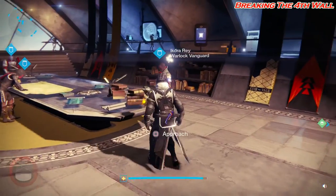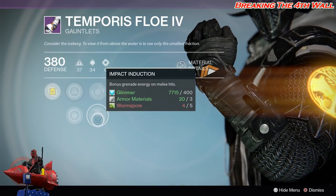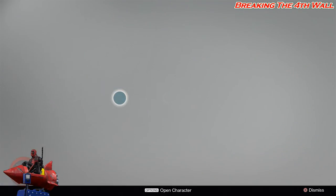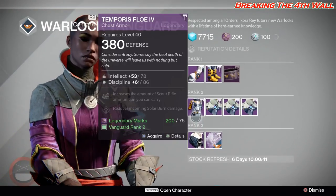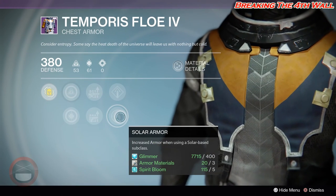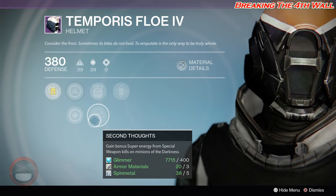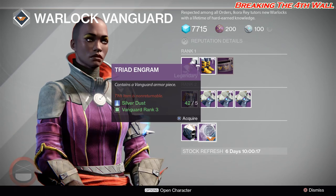We'll go to Ikora Ray real quick to finish this out. Ikora Ray has Energy Projection, Impact Induction, and Pulse Rifle Loader. Boots have Sniper Rifle Ammo, Rocket Launcher Ammo, and Arc Double Down. Bond has Hand Cannon Focus, Sniper Rifle Focus, and Vanguard Champion. Chest has Scout Rifle Ammo, Sidearm Ammo, Solar Burn Defense, and Solar Armor. Helmet has Ashes to Assets, Second Thoughts, and Better Already. And last but not least, your Vanguard Engram.